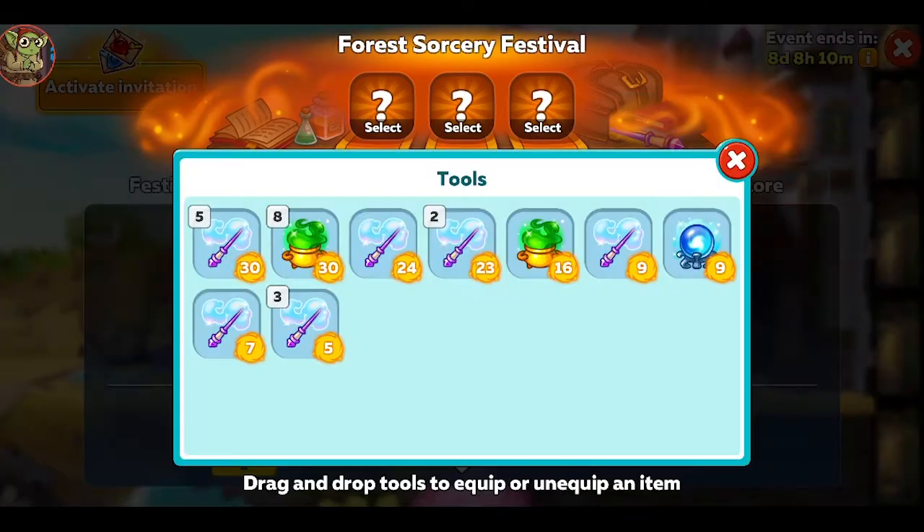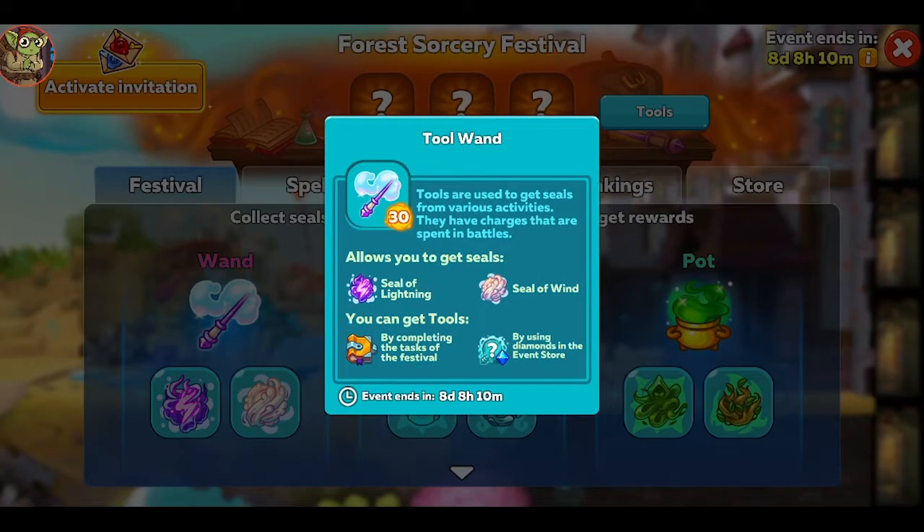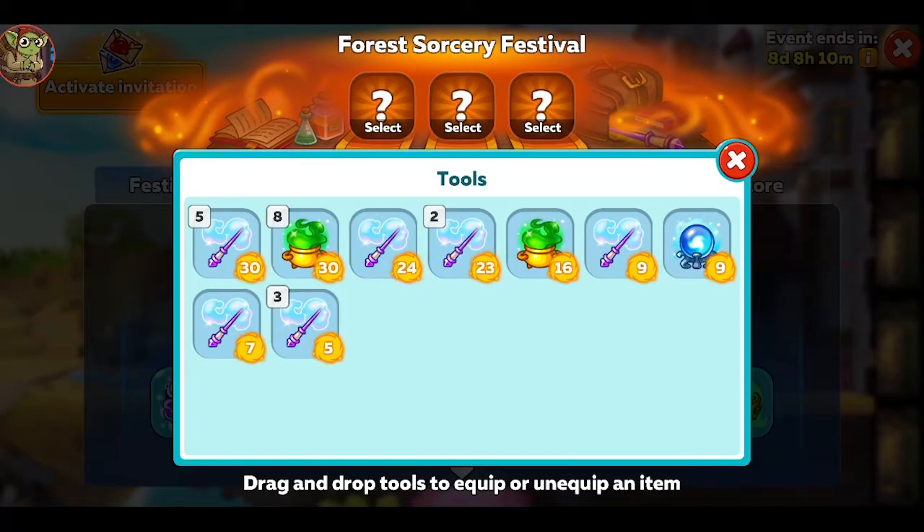Once you earn tools, you go to this screen to equip them. I can equip three because I bought the gold pass. Gold pass seemed worth it to me because of the extra event quests. This event you can buy both silver and gold passes, but I think that is a bug and you shouldn't do that.